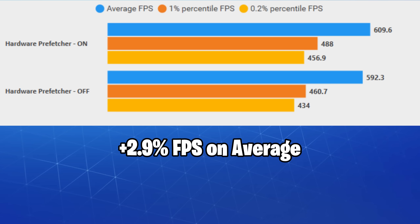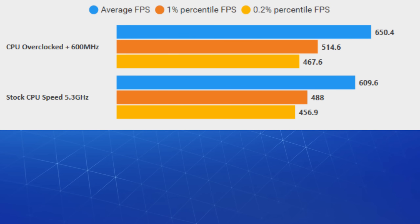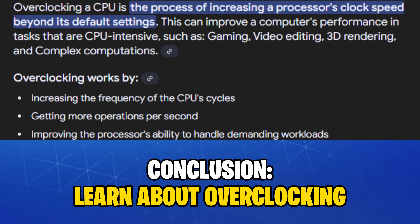Disabling hardware prefetch gave us between a 3% and 6% FPS boost and also made the game feel more snappy, so I'd recommend disabling it in the BIOS. Overclocking your processor can get you pretty good results — in our case it was up to 6.7% on average. However, it'd be impossible to fit an overclocking guide in this video, so I'd recommend looking it up on YouTube, but please do your research first if you are new to overclocking.